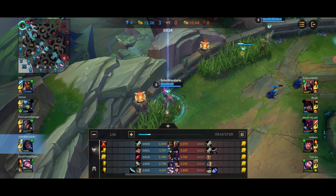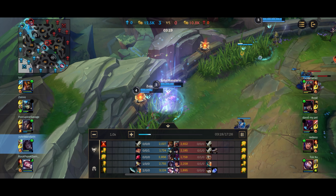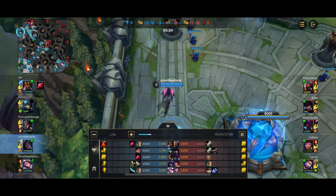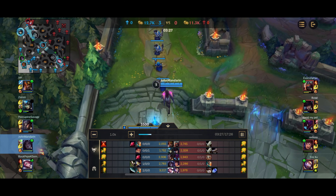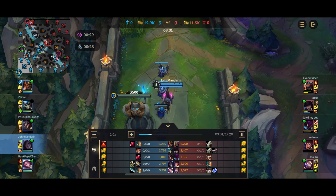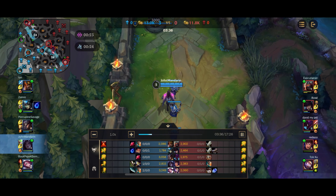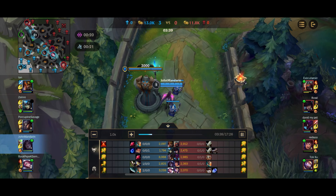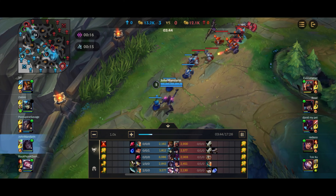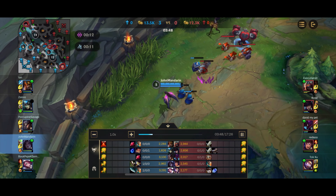Imagine this game — instead of Garen, it was a Kennen top, and support was Nami, Janna, or Lulu. Basically a full squishy comp. If it's a full squishy comp, always go for Solari Chargeblade. If it's a tanky comp with 2-3 tanks, go for Runaan's Hurricane. Honestly, in this match I would normally go for Runaan's because of Garen and Blitzcrank, but because I was testing the Chargeblade build with 3 squishy targets, I decided to go for it. Either way, both builds function pretty well.